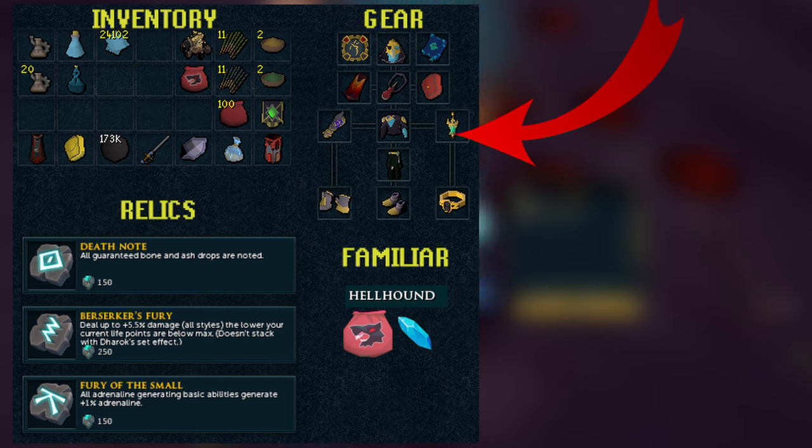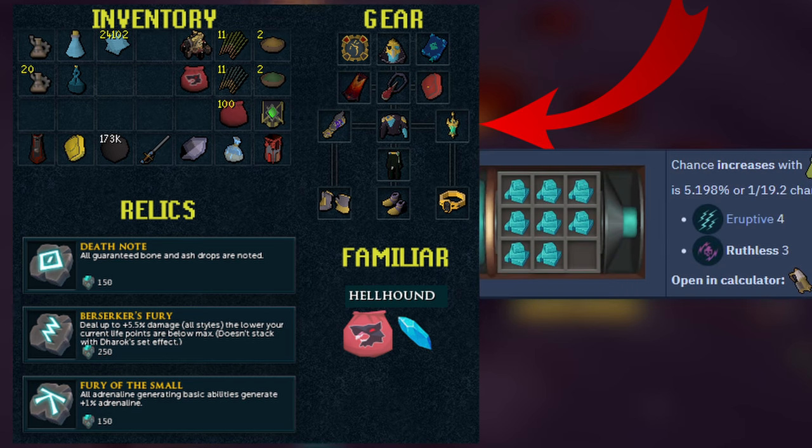For the weapons, I have a Tier 90 main hand and a Tier 95 offhand — this is definitely the minimum you should be using. A Tier 95 main hand is better, but the reason I'm using the Tier 90 is to get the Eruptive 4 Ruthless 3 combo perk. I tried this with standard best-in-slot perks on a Tier 95 main hand and it didn't work 100% of the time — very rarely a demon could sneak past and get its insta-kill out. So the Eruptive 4 Ruthless 3 perk seems required, but you can just put it on a Tier 90 main hand instead of ruining the perks on your Tier 95.